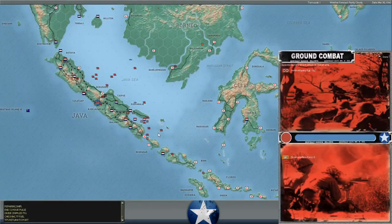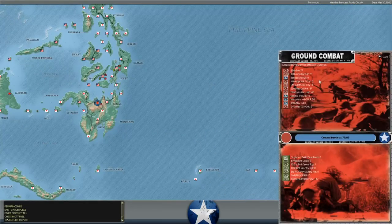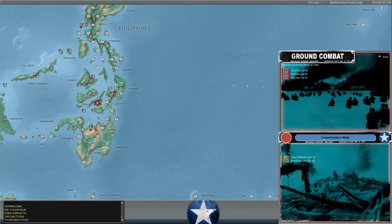There's a bombardment attack at Doja Karta on the southern portion of Java by the 144th Regiment against our base force there. They should be able to just overrun us there next turn if they launch an attack. There's also a bombardment attack at Kagan, which the Japanese have still failed to take in Mindanao. They are wearing us down though, and even though that's good defensive terrain, we're so low on supply that I think the next deliberate attack there will succeed.